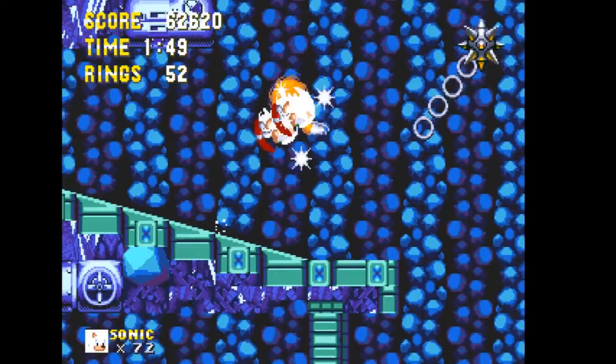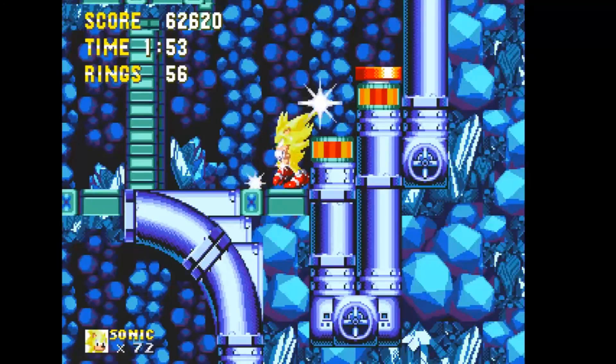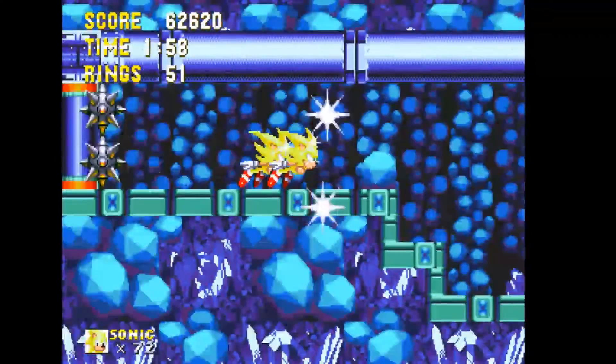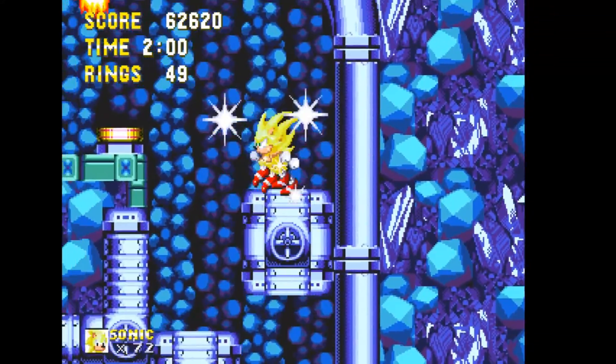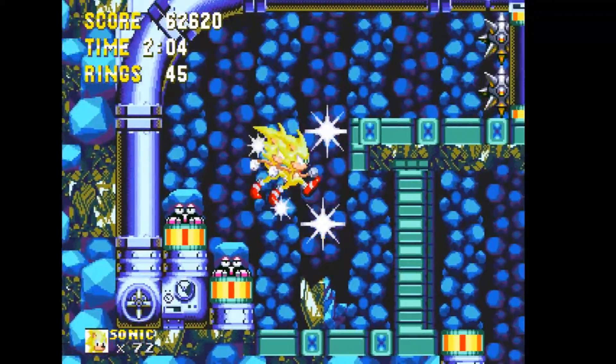The spin dash option also alternates the spike damage behavior of the game. With spin dash on, the spike bug will not appear and you'll be invulnerable for a limited time when you fall into a pit of spikes. With spin dash off, the spike bug will appear and you'll die immediately when you fall into a pit of spikes.